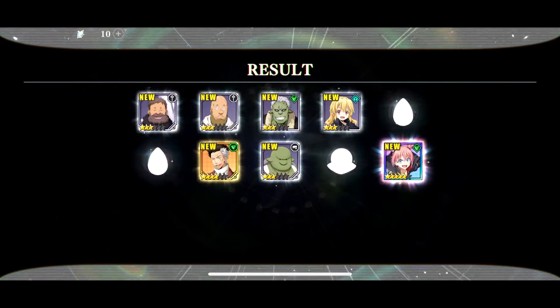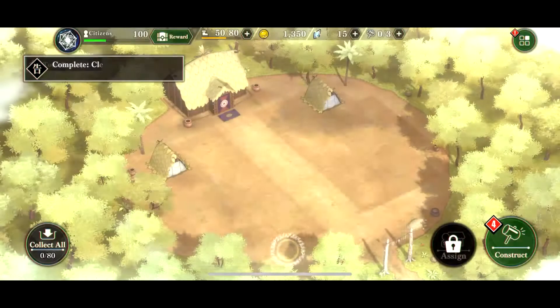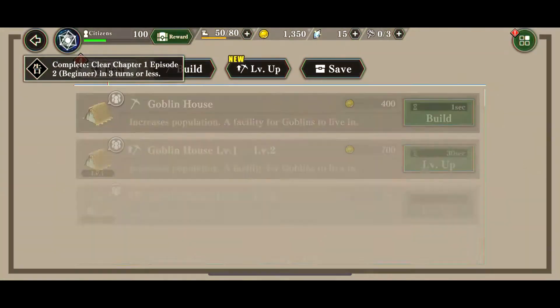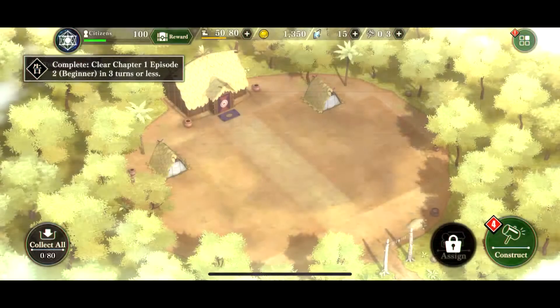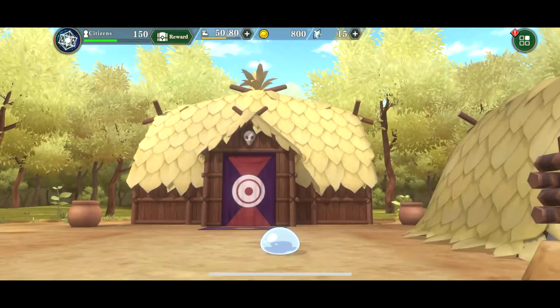We're going to continue here, go to the Goblin Village, and do all these tutorial building tasks. That should be super easy — just follow the guide and keep going. And then we're going to get to a new UI area of the game.